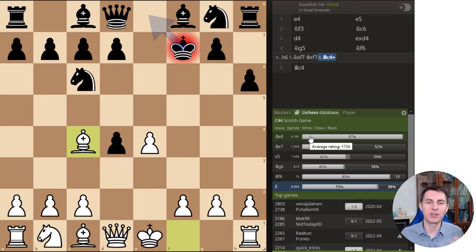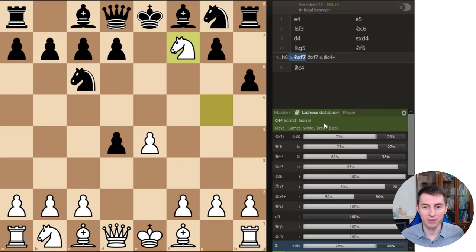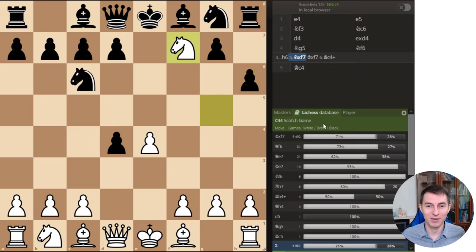By the way, I don't even know what to call it. The Lichess database just tells us this is a Scotch game, but it doesn't really know the title of this variation. Therefore if you have any suggestions, write them down in the comments below. I don't think there is a title for this gambit — if it exists, let me know. But if it doesn't, you're welcome to suggest your name for this new gambit. So knight xf7 — how would you call this? Let me know in the comments below so that we get some title for this opening variation.